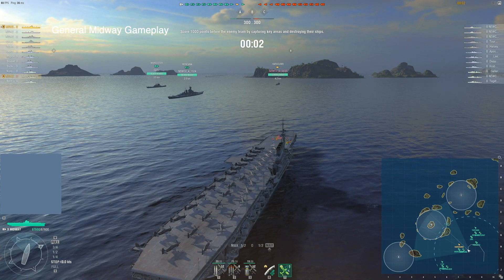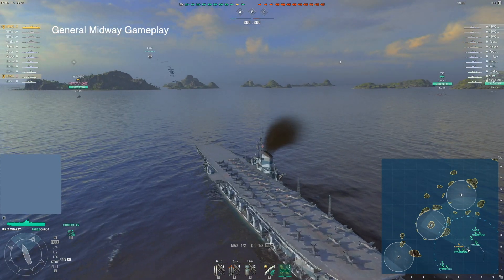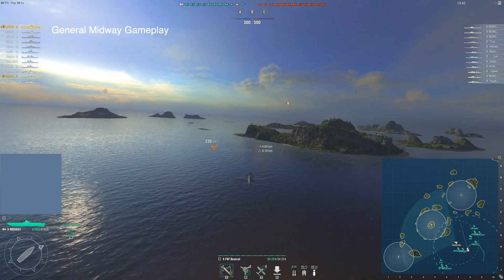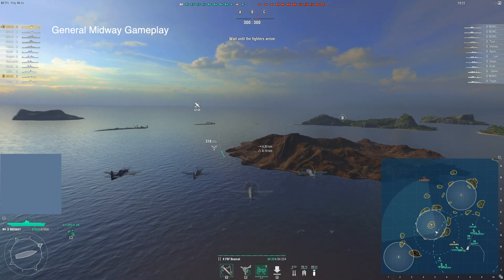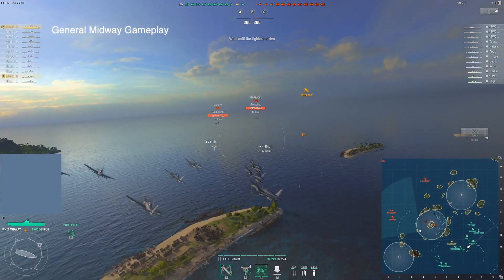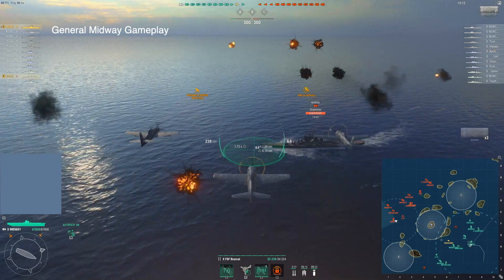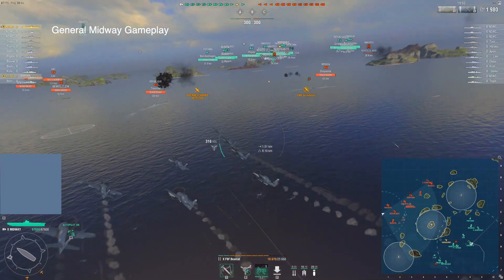The fighters are going to be a really interesting mechanic particularly among better players. I like that each attack plane type — attack aircraft, torpedo bombers, dive bombers — has limited uses of the fighter consumable. So you can rush off with attack aircraft and drop fighters twice, use fighters on torpedo bombers twice, use fighters on dive bombers twice. You cannot play the entire game with just torpedo bombers and expect fighter cover all game — you have six fighter uses total and can only access them all by switching between attack plane types.